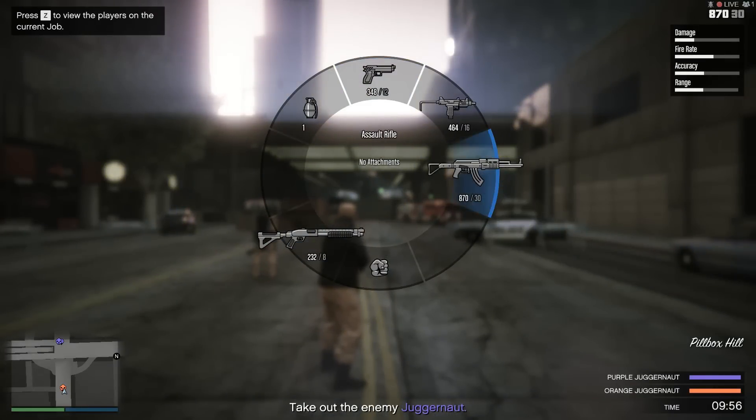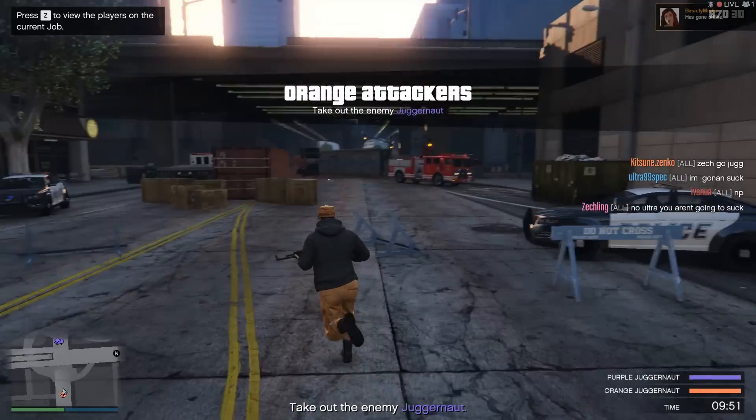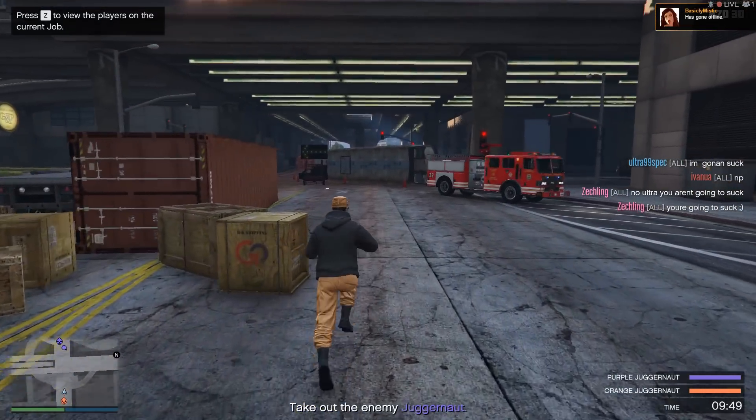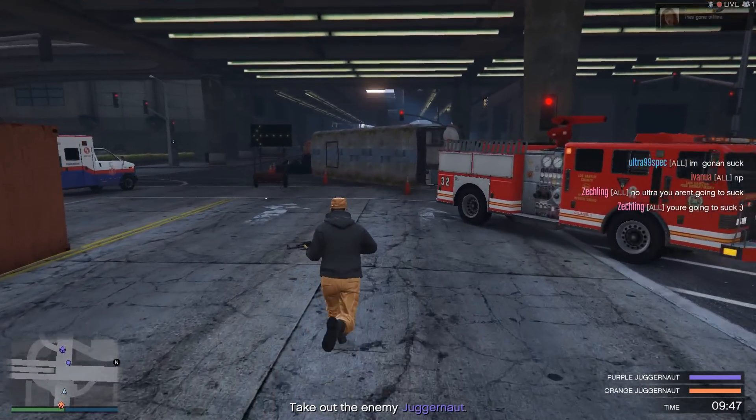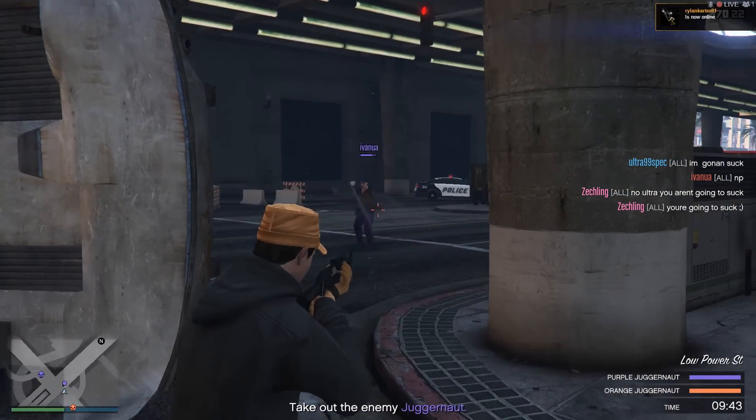Let's talk about the attackers. The attackers are there to, for the most part, protect their Juggernaut. They can move faster as well as jump and climb on top of obstacles, so they can get the jump on both the enemy attackers as well as the Juggernaut at times.